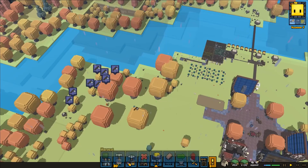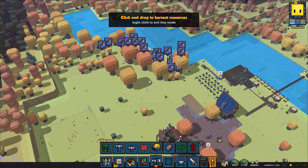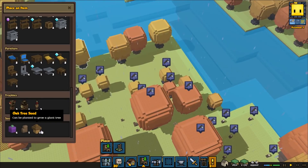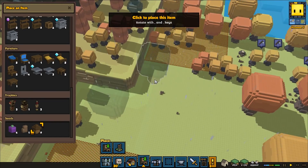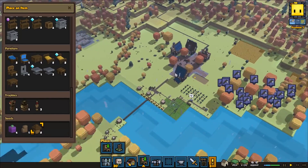It feels like it should be a little bit further out — I'm going to shove down a few trees and move it a little bit further out. The weird thing is if you plant trees in autumn, it seems like if you put them out they will actually go green.